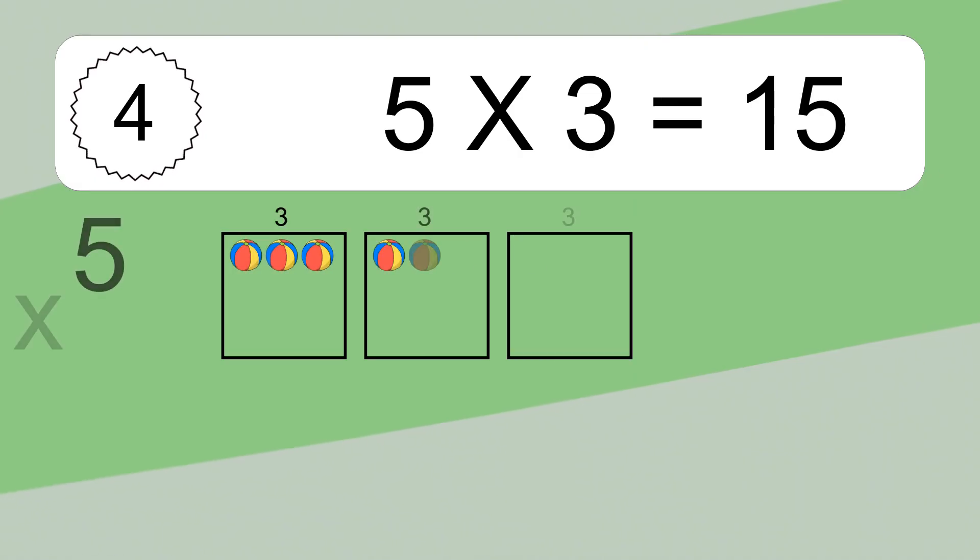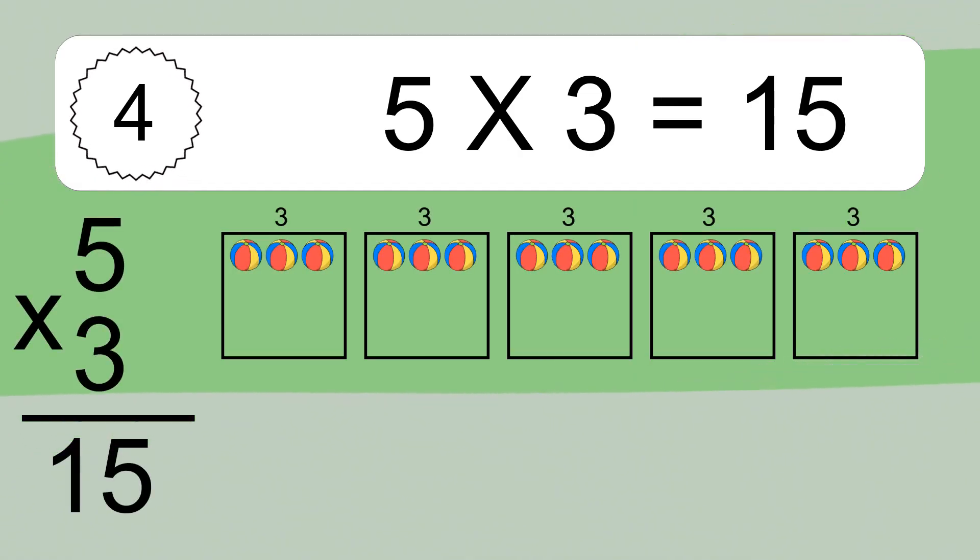Five times three equals 15. We have five boxes and each box has three colorful balls inside. If you count all the balls in all the boxes together,